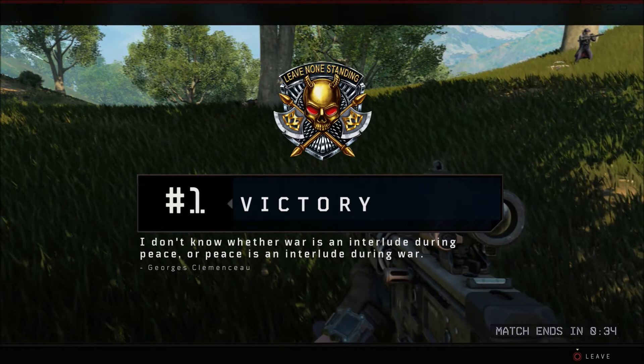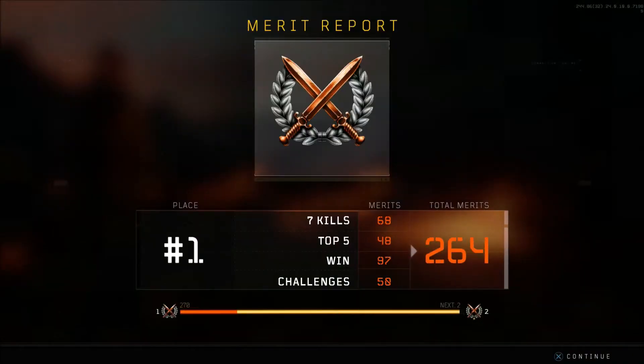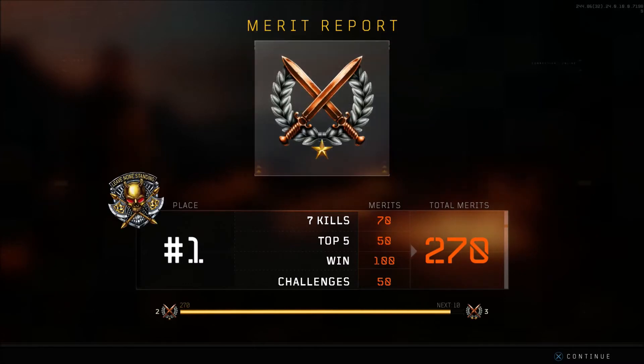You can use trauma kits anytime, and I always recommend using that trauma kit as soon as you get it so you get that 200 health. Also, pick up long barrels — long barrels are a must on all weapons. I love the long barrel; I think it's the best attachment in Blackout.